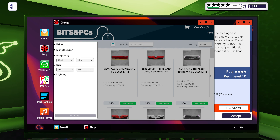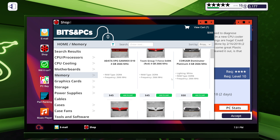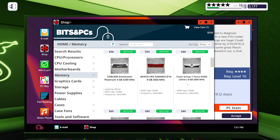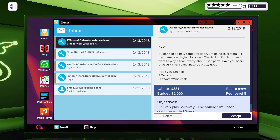Sounds like I've got some broken RAM. Let's see — they've got a 4 gig stick, I think it was 2666. We've got a budget of 60. So we could upgrade the speed and get Corsair Dominator — it'll be the same size but a bit faster. Not sure if the motherboard will support it, but we'll see. Seeing as we've got such a low budget, I'm pretty sure that's the only thing that's broken.